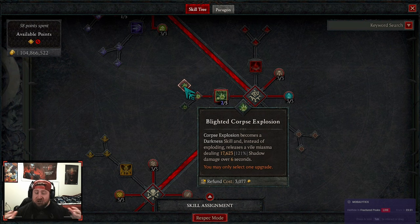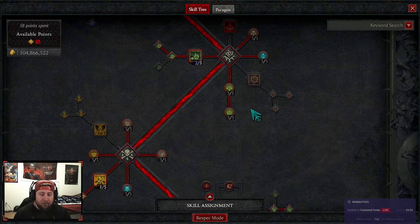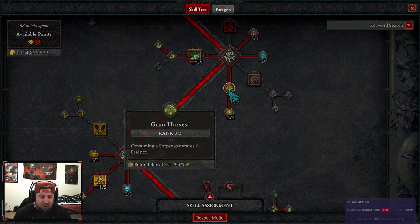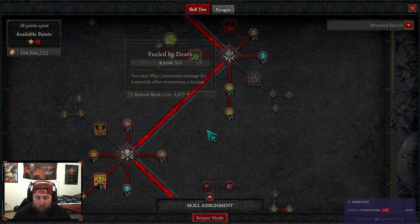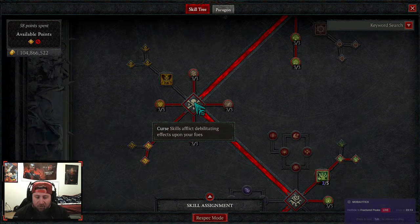We're doing Corpse Explosion into Blighted Corpse Explosion — this is a darkness skill and it releases shadow damage over time, which is great. Shadow damage this season is insanely powerful, so we go with this. To help with essence issues, we have Grim Harvest, which generates six essence when consuming a corpse, and Fueled by Death, which gives us increased multiplicative damage when we consume a corpse.